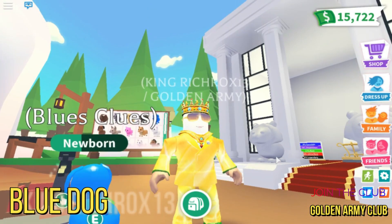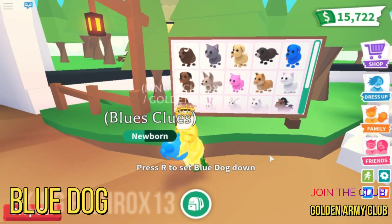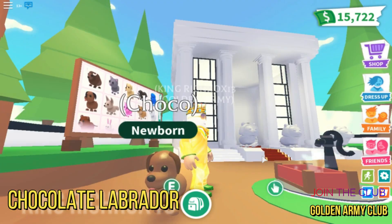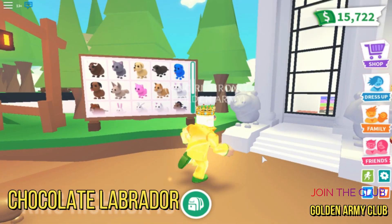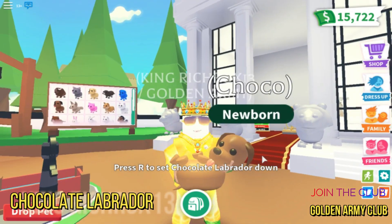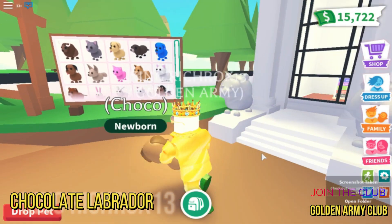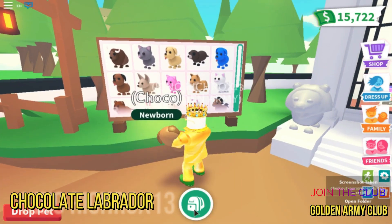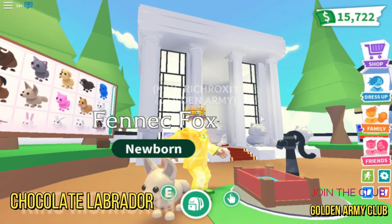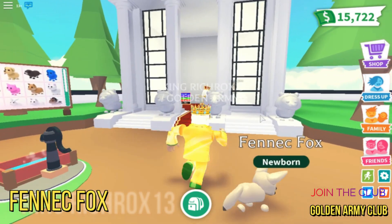So cute! The other one is the chocolate Labrador which is named Choco. This is from my friend Yuri — I think she traded this for me, so she's the sponsor of the chocolate Labrador. And this one is the phoenix fox — look at the tail wagging, oh my gosh, so cute.